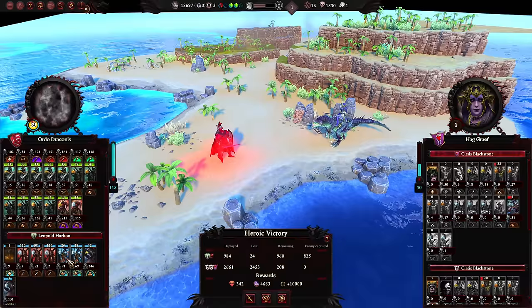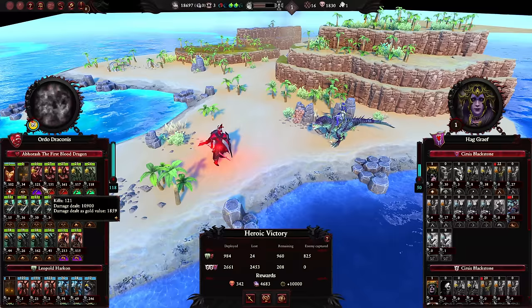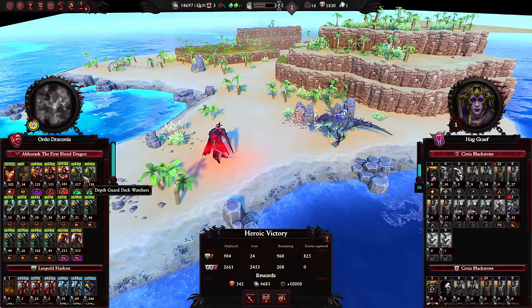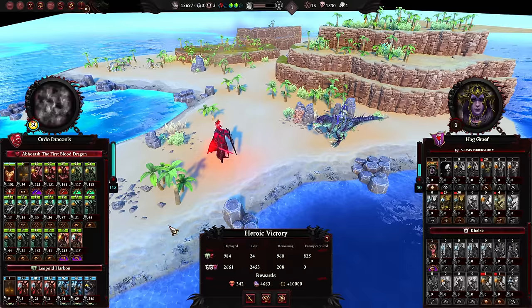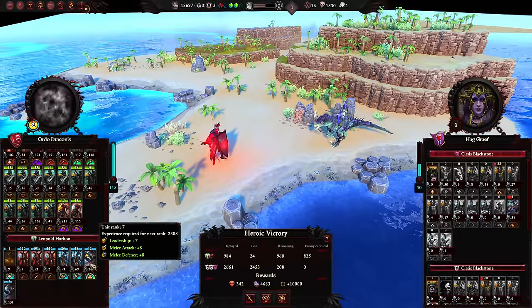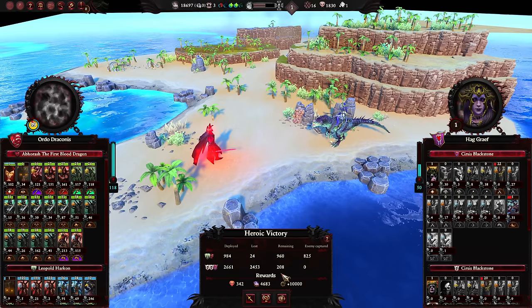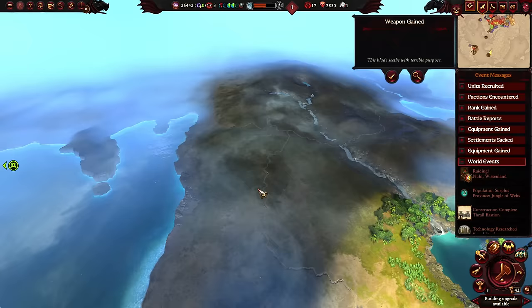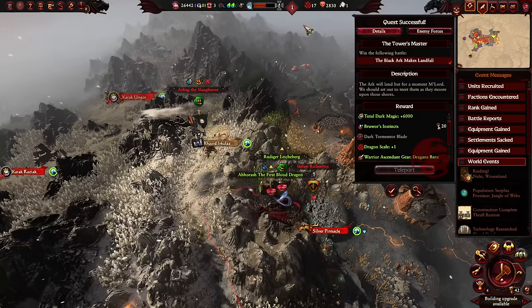Another absolutely fantastic quest battle — the speech, the map, the sheer number of elite troops we faced, crossing that bridge with our own elites as the Disciples of the Path, Blood Dragon Neophytes, and limited Depth Guard held the line against the entire enemy first army while the rest went after the second. Aberrash dueling the master and his servants — everything was just glorious. We have healing available but also a fair bit of money spent, so we'll take the money. These guys are starting to rank up — we can upgrade to Inner Circle Knights. The Dark Tormentor Blade goes to Walakarkin.